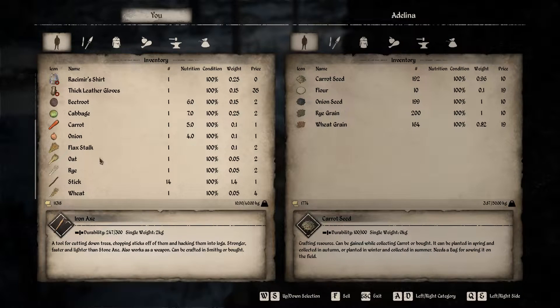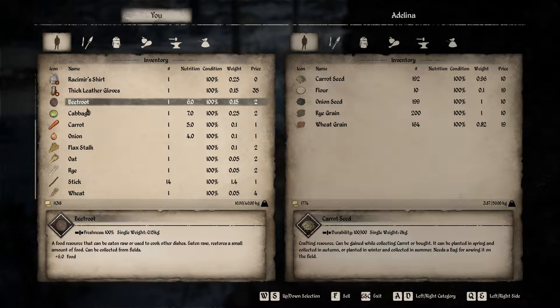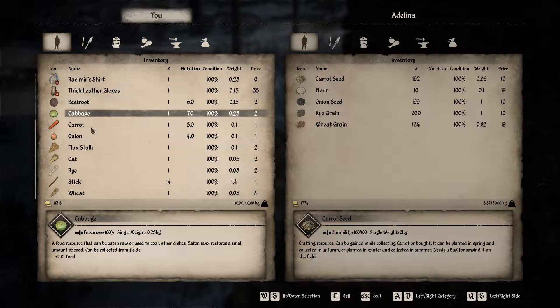I believe I have every crop right here that you can plant. As you can see: beetroot sells for 2 gold, cabbage sells for 2, carrot sells for 1, onion sells for 1, flax stalk sells for 2, oat sells for 2, rye sells for 2, and wheat sells for 4.